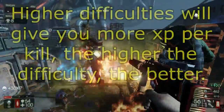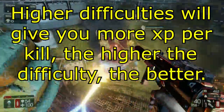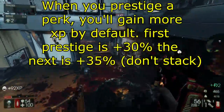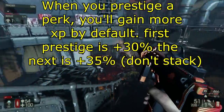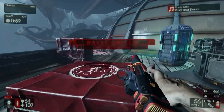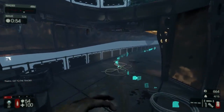The third thing is: the higher the difficulty, the more XP you will gain. Lower difficulties will give you less XP. The fourth thing is that if you prestige your perk, you will gain plus 30% XP for every single kill at prestige 1. Once you go to prestige 2, you gain an additional 5% on top of the original 30%, so you're going to get 35% more per kill.